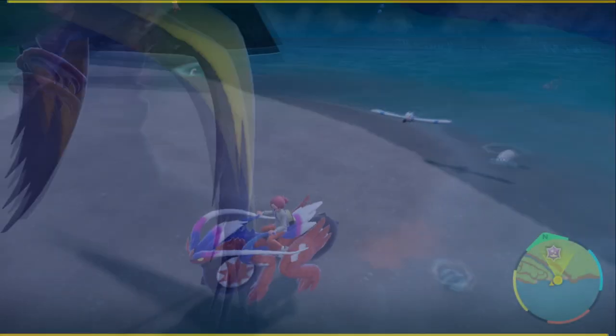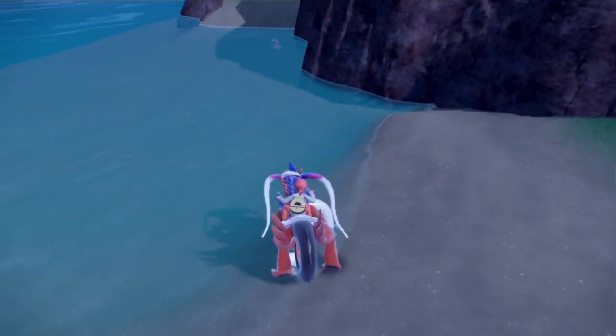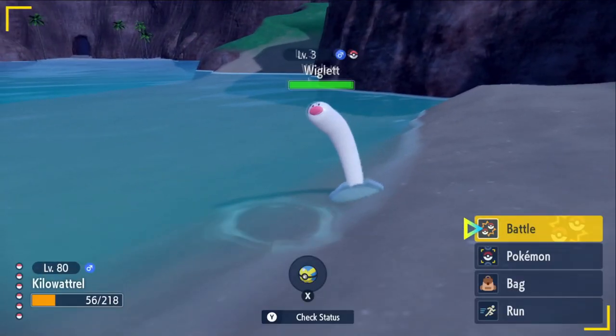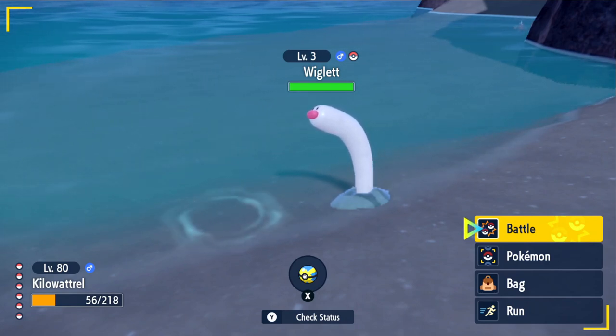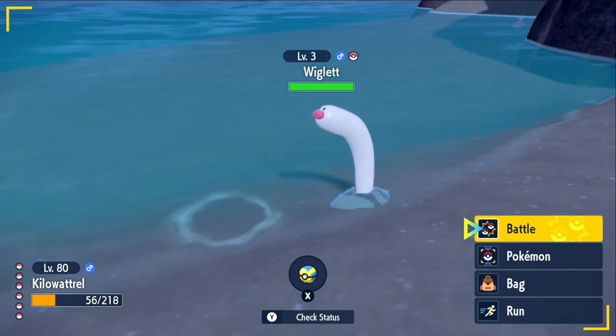Wiglet are a little hard to trigger — you actually have to run at them at boosted speed, and sometimes that doesn't even work. If they retract into the ground, back up, let them come back out, then go chase after them again. Just keep giving it your all and that's how you find Wiglet in Pokémon Scarlet and Violet.